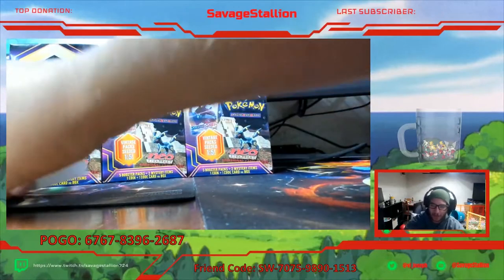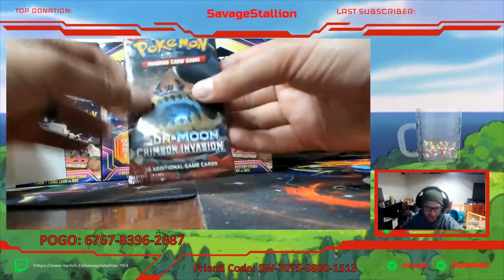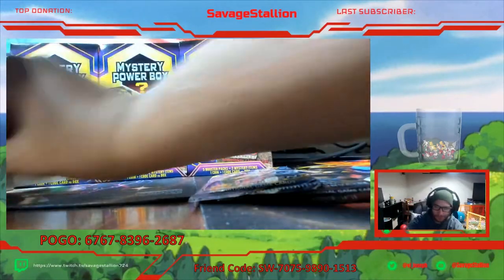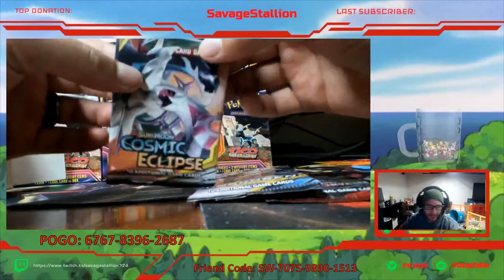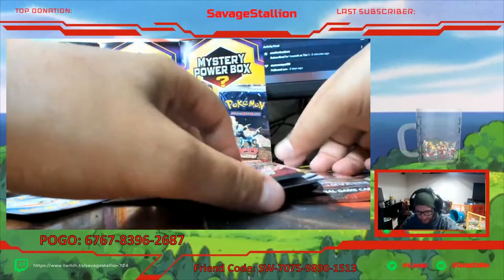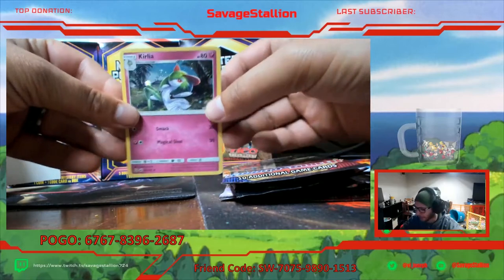Well if you'd rather me call you ancient coin or Rob I can call you whatever you want. Looks like we got a Crimson Invasion - that's kind of eh. Unbroken Bonds, that's interesting. Cosmic Eclipse. Sword and Shield. We got a Curlia - that's a promo Curlia.